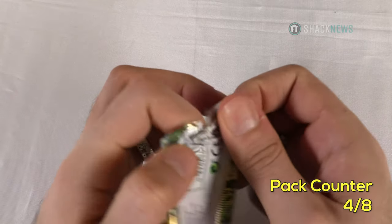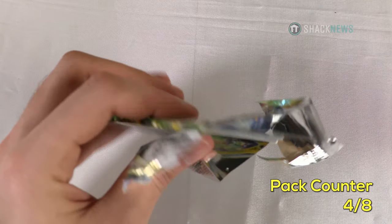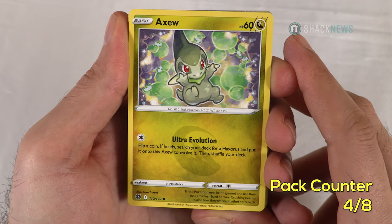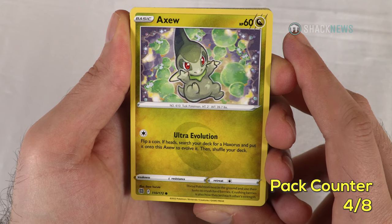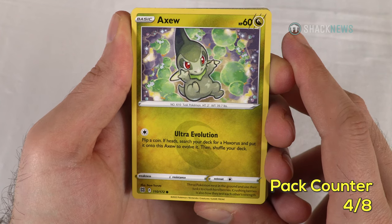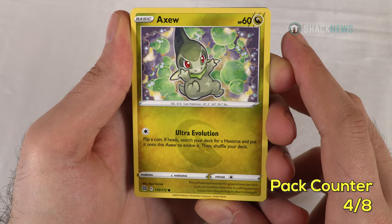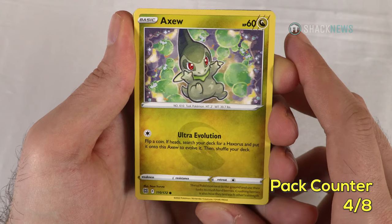Pack 4 — if we've already seen a card I usually skip what it does. Axew — 60 HP dragon type. Ultra Evolution for one colorless: flip a coin, if heads search your deck for a Haxorus and put it onto this Axew to evolve it, then shuffle your deck. Spiritomb — 70 HP dark type. Tricking Tear for one colorless: until the end of your next turn, the defending Pokemon's weakness is now dark. Curse Drop for one dark: put two damage counters on your opponent's Pokemon anywhere you like. I like making the weakness dark — that's interesting.